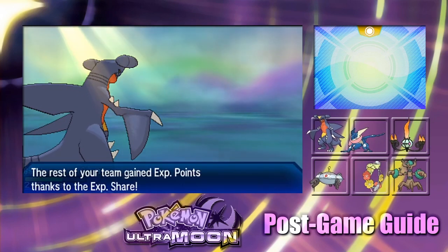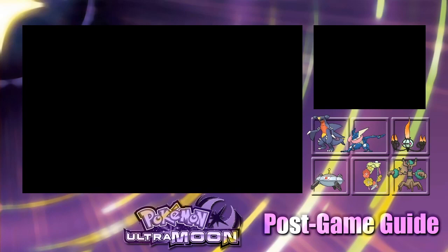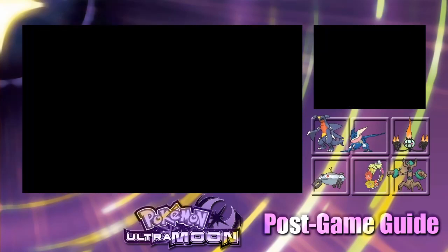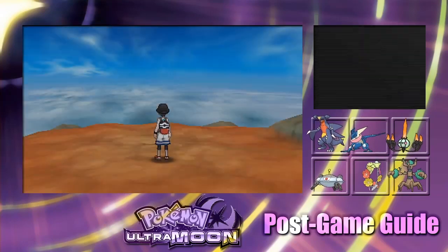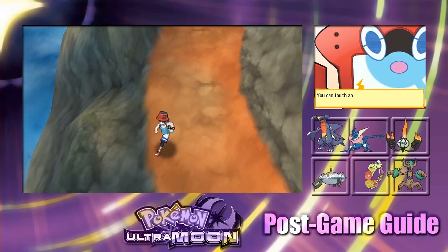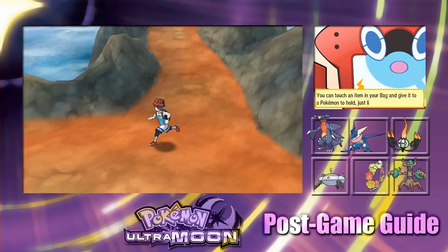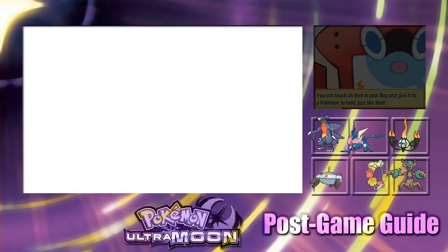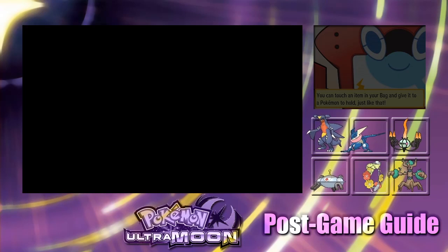Nice, that is Moltres, everyone. We're not going to give it a nickname. You could probably find Moltres in any of the red wormholes — I just got lucky and found it in a special aura'd one. Let's head back and see what we encounter next.